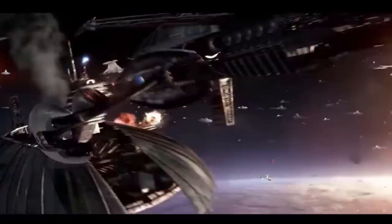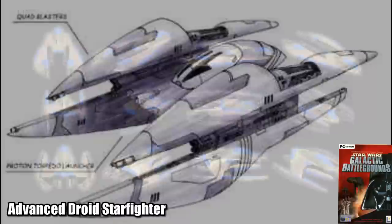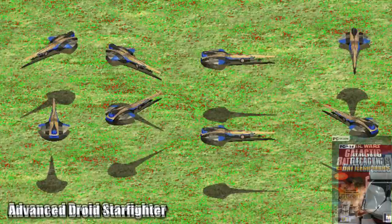First up is the Advanced Droid Starfighter, built by the Trade Federation, and this was actually the successor to the Vulture Droid. It was nearly identical to its predecessor in atmosphere, but out in space it was much faster, maneuverable, and more powerful. In this same vein, we have the Advanced Geonosian Fighter, which was an improvement on the Nantex class, and which saw heavy use during the first battle of Serapin.